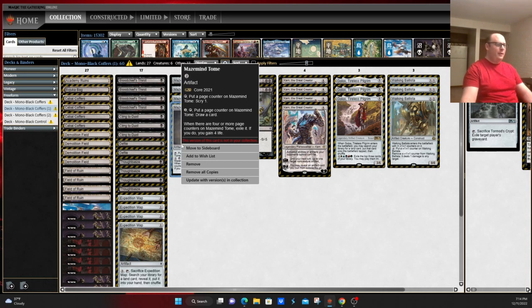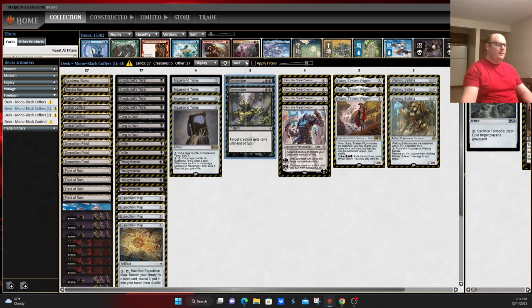Mazemind Tome fills multiple roles: gains you a little bit of life in the mid-game, allows you to draw cards much like Reckoner Bankbuster does in midrange decks, and is a very interesting card overall. Dismember is removal that gets around indestructible effects by giving something -5/-5, and you can always cast it for one mana by paying life for the Phyrexian mana costs.